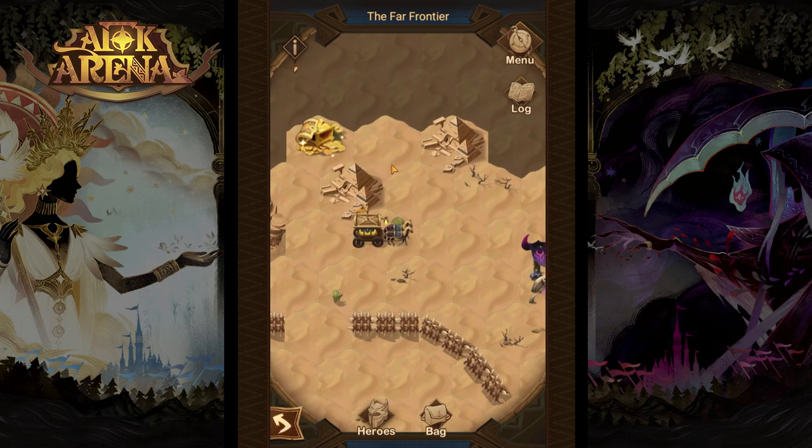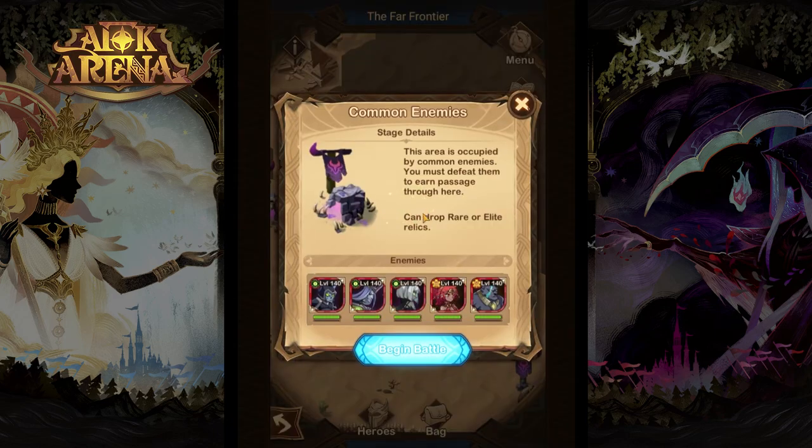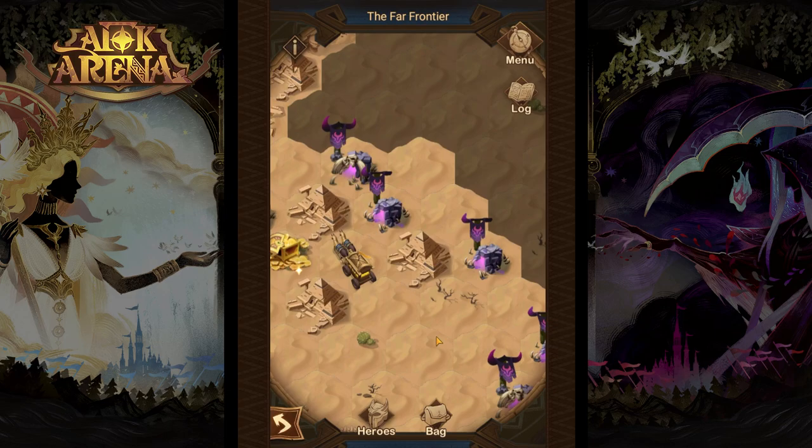With those guys out of the way let's explore the map a little bit and see what lies beyond the darkness. We have some more enemies — those are level 140, so it's better to go for the weakest ones over here at 135. Let's go and take them out.